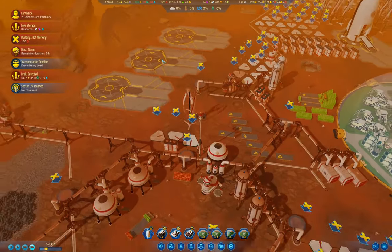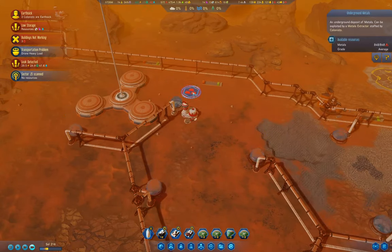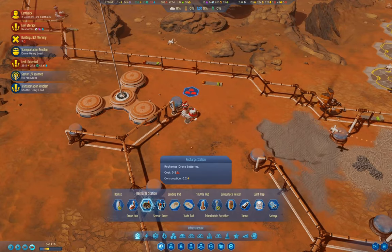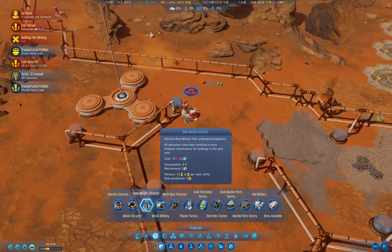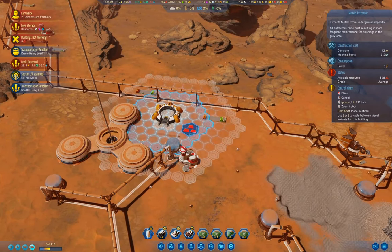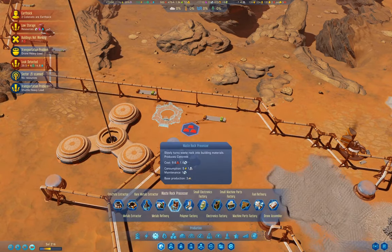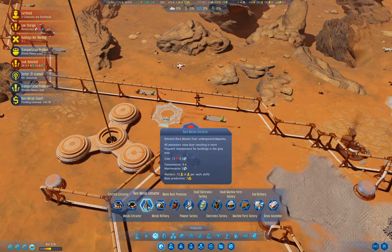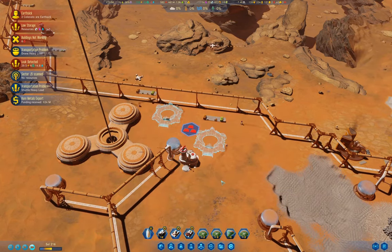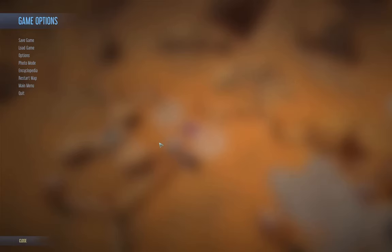We've got a metal deposit over here - I can exploit that one. Metal extractor - we'll put one there and another one here, so we'll put two of them up there.